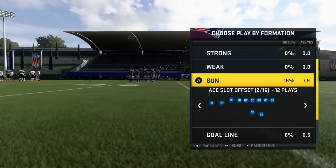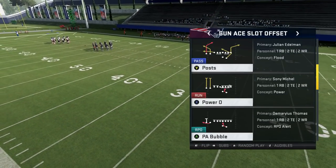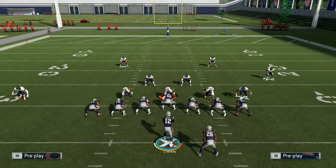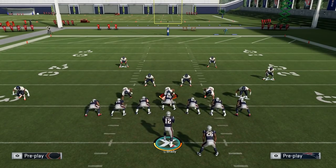Next we're sticking in the same playbook, same formation — the Gun Ace Slot Offset — and the play we're going to look at is Post. This is also only available in the New England Patriots playbook. The great thing about this play first off is the route to the running back, the angle route. You can throw this versus almost anything — any zone defense that does not shade underneath, you can literally throw this and pick up 5 to 10 easy yards all day if they do not manually defend it.